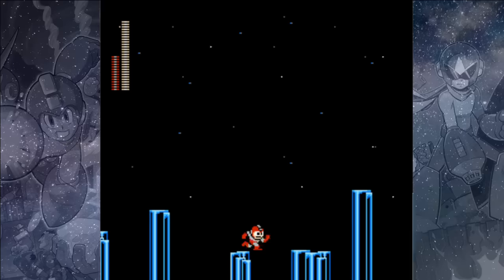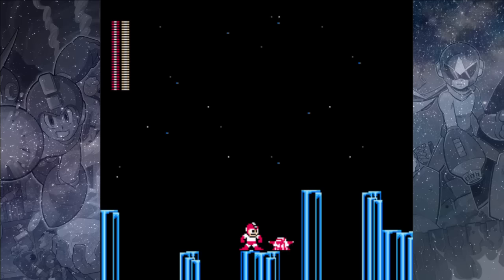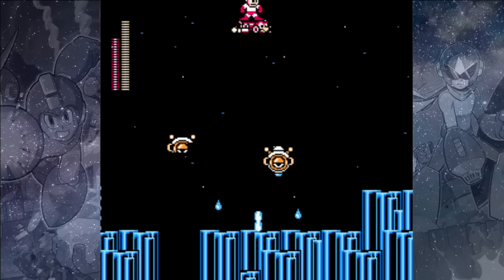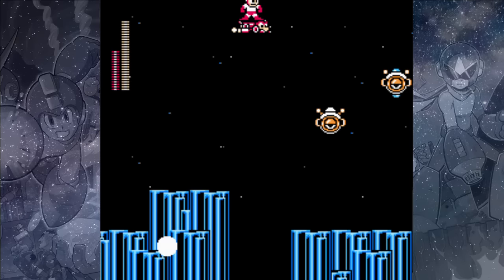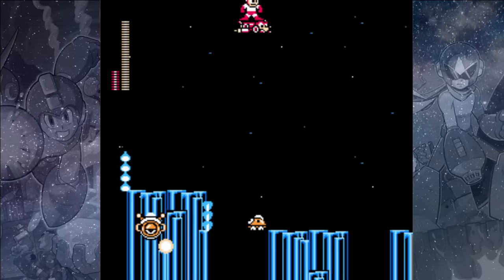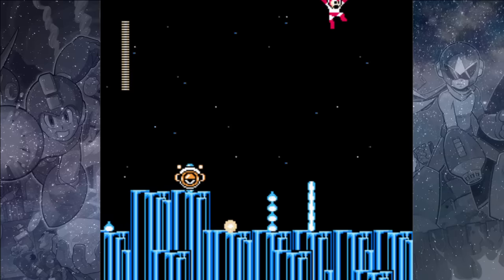When you get about this far, it seems like a good idea to switch over to Rush Jet. We definitely don't want to get hit by any enemies and fall into an instant death pit, so this is a very easy way to get across the top part of the stage. If you jump a lot while using Rush Jet, you can minimize how much energy it uses, but in this section you may actually take wraparound damage from jumping off the top of the screen, so just stay on Rush and fly over to the end.